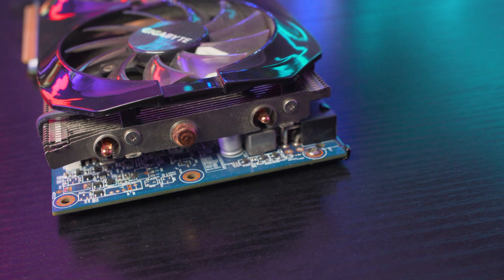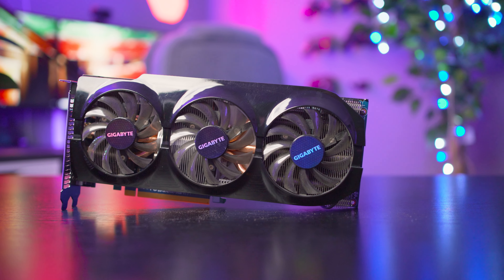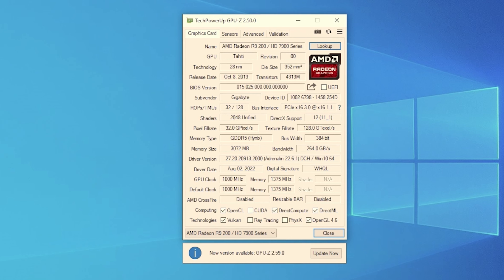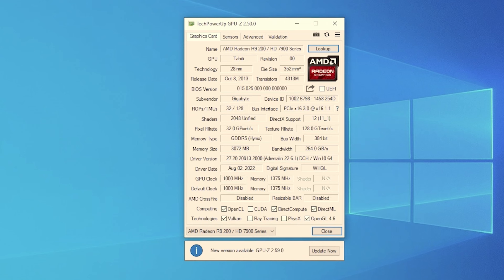It's based on the Tahiti XD graphics processor and built on the 28 nanometer process. This card also has 3GB of GDDR5 memory, a 384-bit memory bus, and a power draw of 250 watts. Because this is the Gigabyte WindForce version, it has been factory overclocked slightly from 925MHz to 1000MHz and has a memory clock of 1375MHz, which is about an 8% increase in performance over the stock 7970 — a welcome bump at the time, albeit a small one.